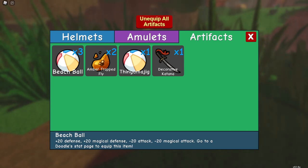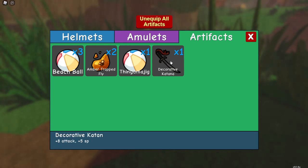Before we go into where to farm these equipments and the equipment that can be found in the wild from farming, I want to go over the stuff found in the main questline and the questboards and storyline.